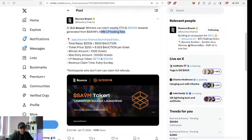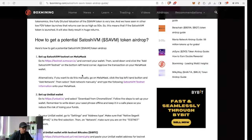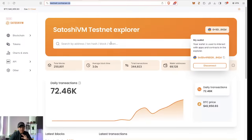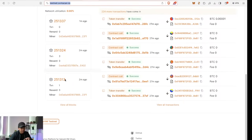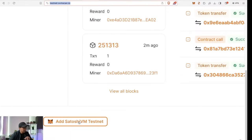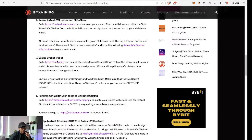Now let's dive straight into the steps. The first thing you have to do is head over to testnet.svmscan — it'll take you right there. You don't have to manually connect the Satoshi VM testnet to your MetaMask; you can just click the button right there. The second thing you need to do is set up a Unisat wallet. If you've played around with ordinals and inscriptions before, you probably already have one.